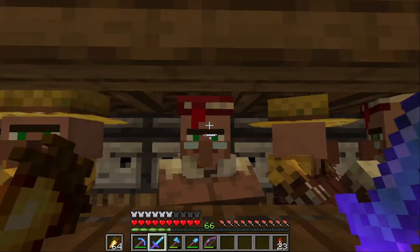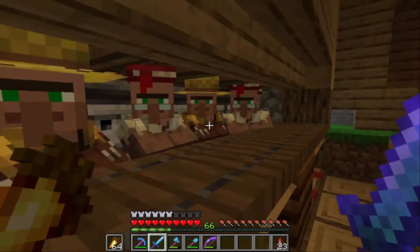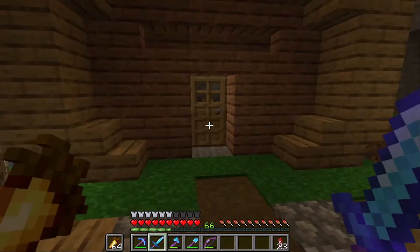I added this guy to the collection. I think it's this guy - yeah, he's got a Fortune 3 book. I've not traded with him yet, and I've also got another farm that does pumpkins and melons. So yeah, the villager trading hall is finally complete.